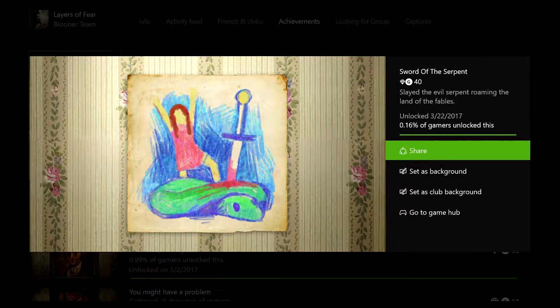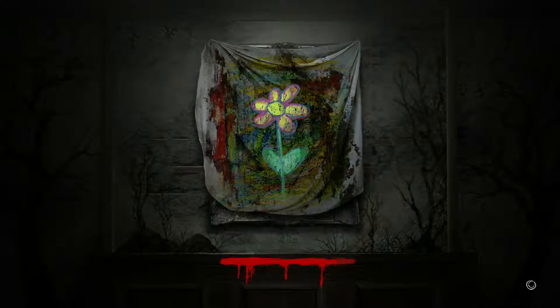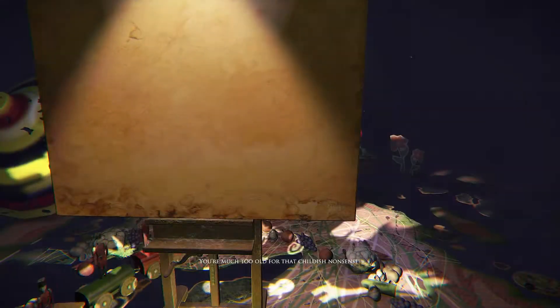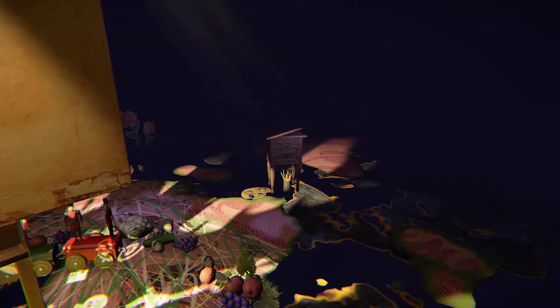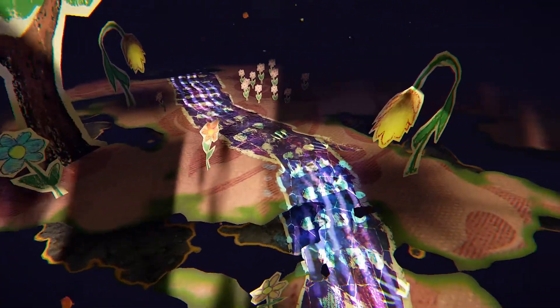Both of these achievements are going to be in the crayon world. You'll know you're at the right place when you pick up the crayon and make your first drawing on the canvas. You'll come to this magical world, and you're going to see this horse — that will be your first drawing.